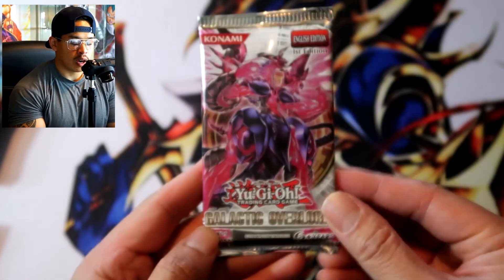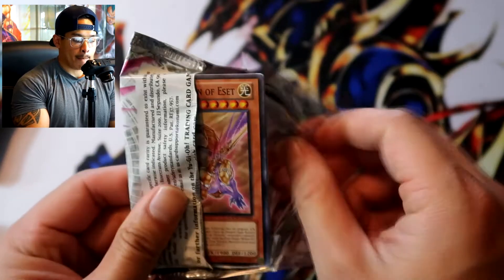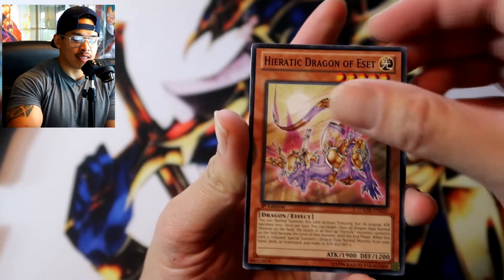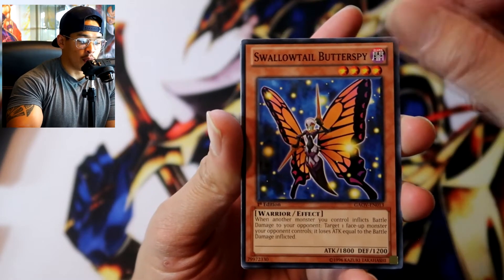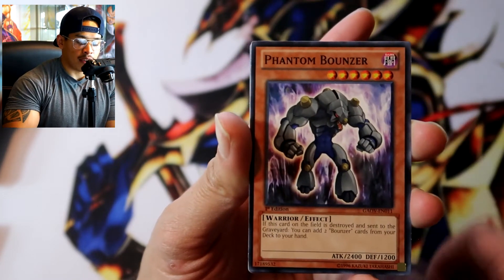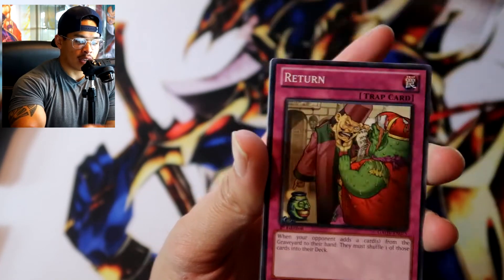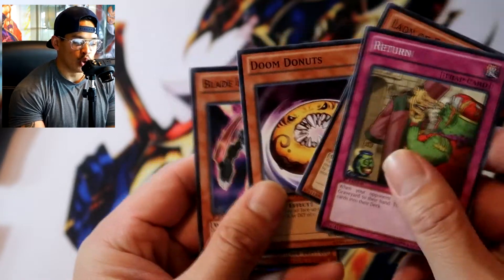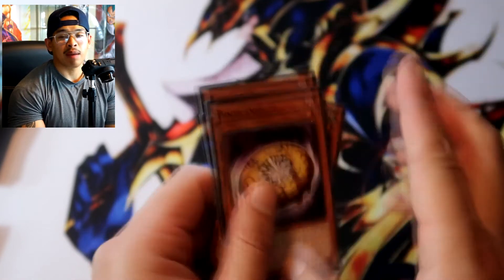One and only Galactic Overlord — last chance to pull something epic! Heriatic Dragon of Acid, Overlay Eater, Swallowtail Butter Spy, Phantom Bouncer, Hammer Shark, and behind that Return Turn. No ultimate rare. Lady of D, Doom Donuts — that's my type of card right there — and Blade Bouncer.